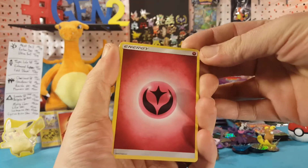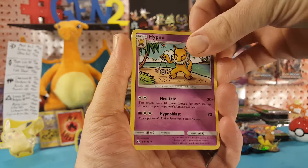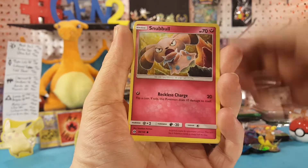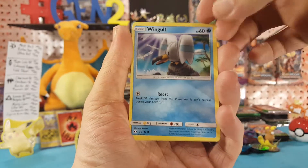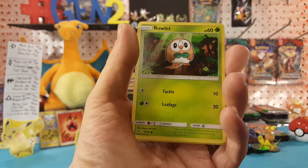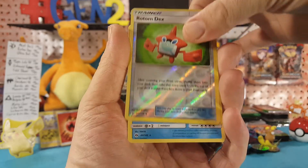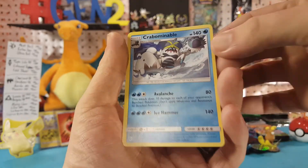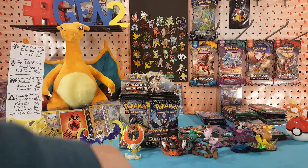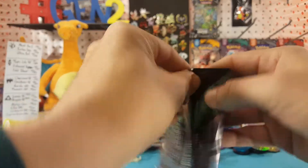We have fairy energy, Hypno, Poké Ball, Pelipper, Snubble, Wingull, Lillipup, Cosmog, Rollout — Rotom Dex is the reverse and Crabominable is the regular rare. So nothing in Sun and Moon, we'll move on to Guardians Rising and see if there's any luck there.